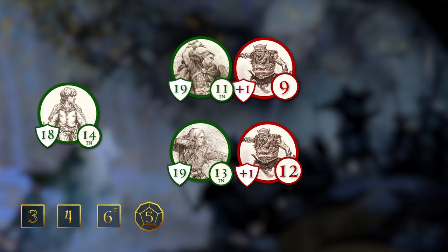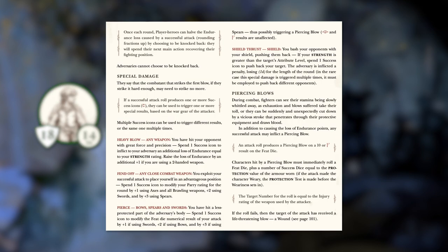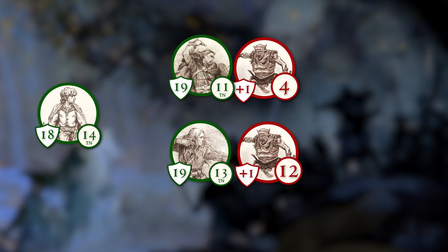His TN remains a 12, and he rolls a 5, a 6, a 4, and a 3 for a total of 18. His attack forces the orc to lose 5 endurance, bringing him down from 9 to 4. In addition, Ingold can spend his 6 to deal special damage. In this case, he will use the Heavy Blow option, which deals an extra endurance loss equal to the attacker's Strength rating — which is 7 — plus 1 because Ingold was using both hands on the sword. That is more than enough to reduce this orc soldier to 0 endurance, killing him.